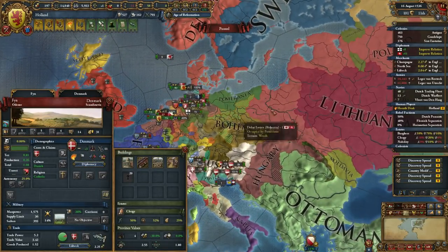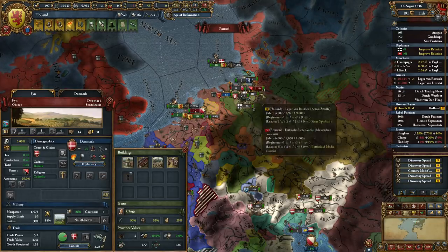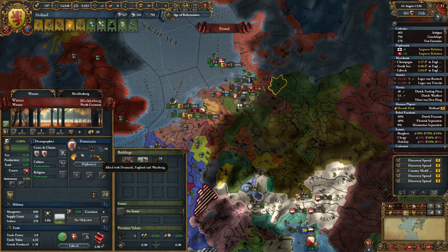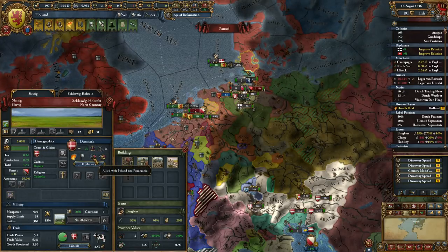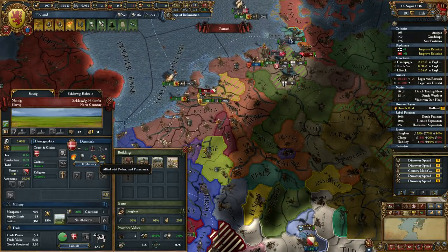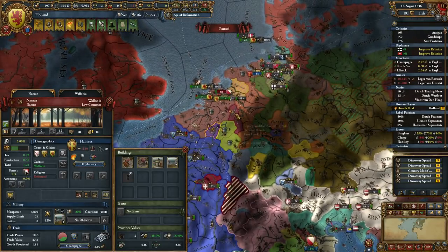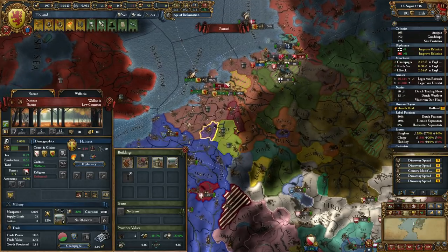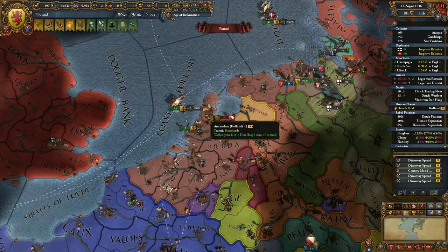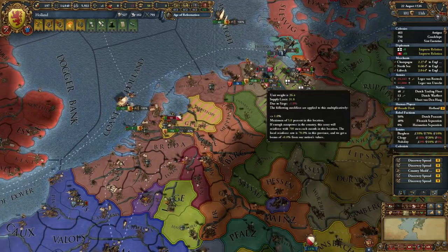Whenever an opportunity presents itself to attack Denmark and its strong alliance with Poland and Pomerania, we definitely want to go for it — but it's going to be rough. Maybe we could fabricate a trade conflict on Pomerania, allied with Denmark, England, and Würzburg. It's going to be difficult to attack any of those allies, which wouldn't allow Denmark to go for it. I'll still incur massive amounts of aggressive expansion if I just take Enno from a non-co-belligerent. Maybe just vassalize them and try to have them transfer the subject to me.